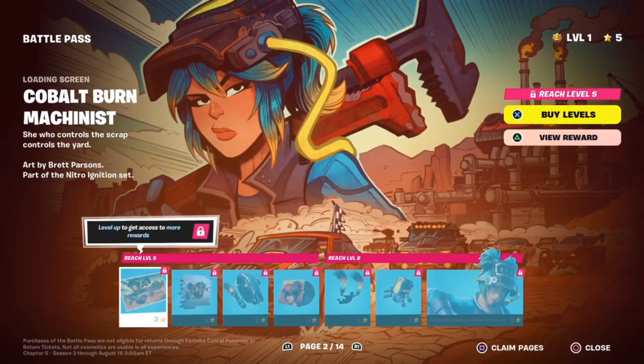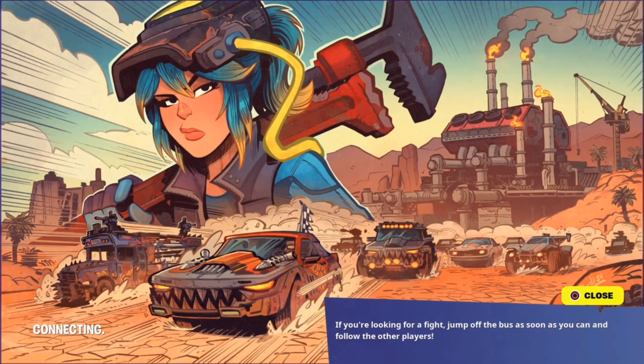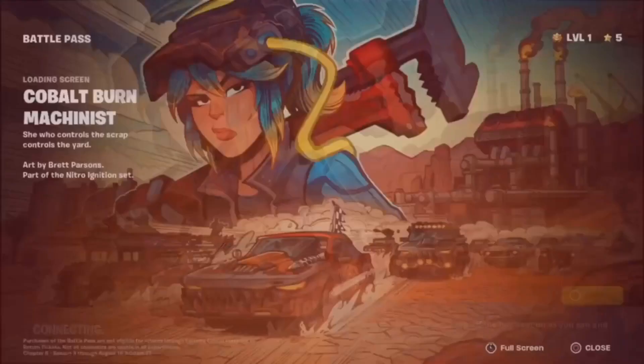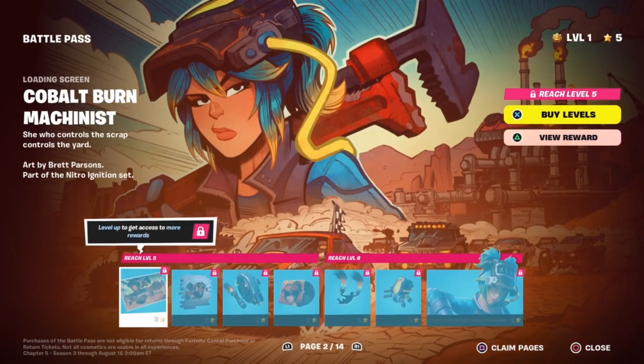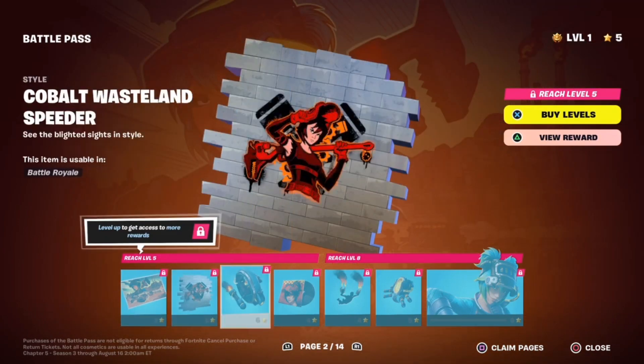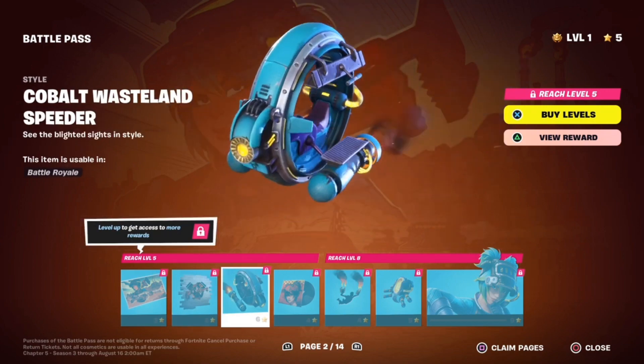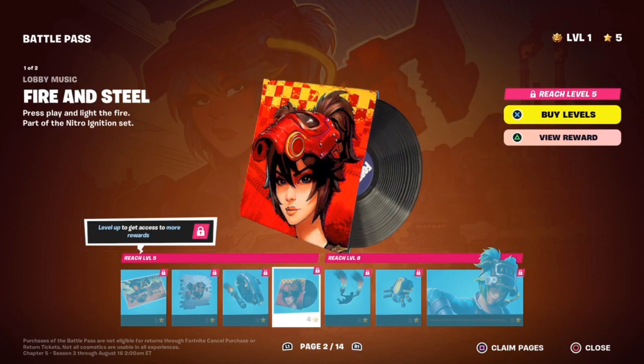On to page two of the Battle Pass, we got the Cobalt Burn Mechanist Loading Screen. So it looks like we're going to have a different edit style for her. Looks pretty nice — it's going to have some blue going on. So like that Mad Max car thing that I was talking about earlier. The Mechanist In-Control Spray. The Fire and Steel Music Pack. I'm not going to take too long listening to that — if you want to listen to that, go listen to it somewhere else.